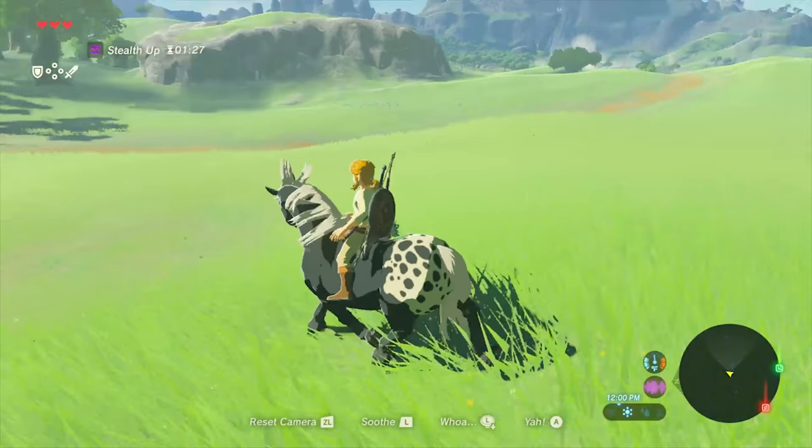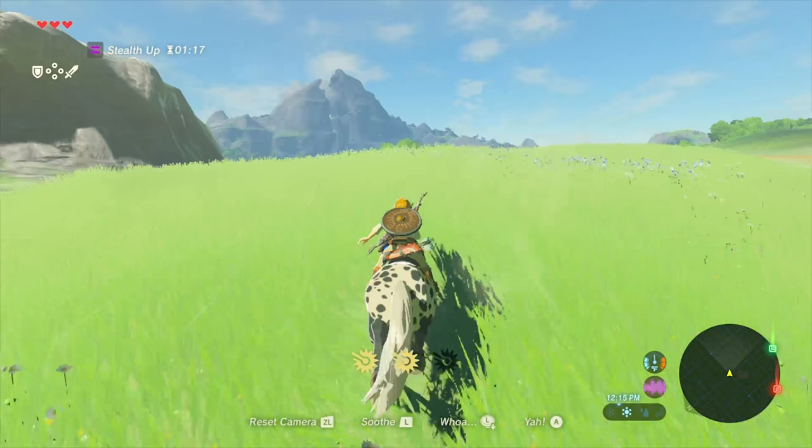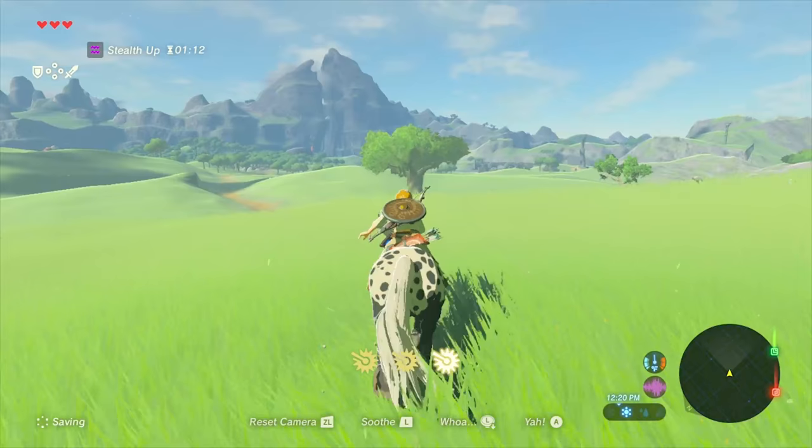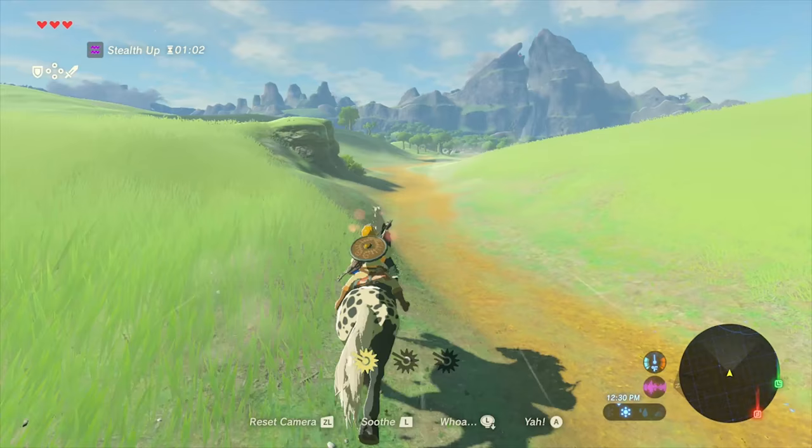All horses have completely randomized stats and they seem to be different every time. I was watching the demonstrations next to me also doing the horse scenario, and it seemed like even getting the same horse, they still had completely randomized stats. You'll be seeing the horse's stats in a little bit. There's another soothe action again, increasing the bond with the horse. How well you can control the horse depends on how much of a bond you have with it.